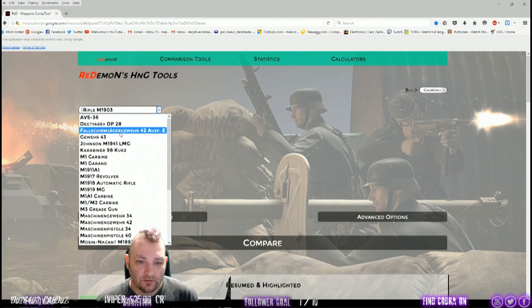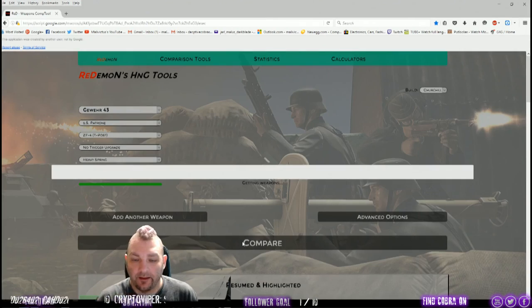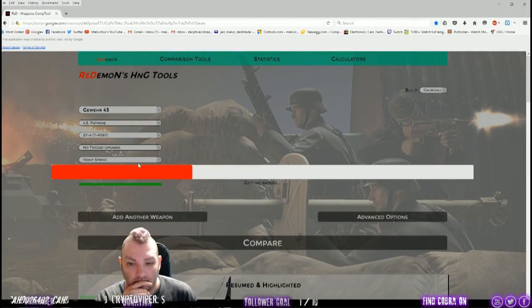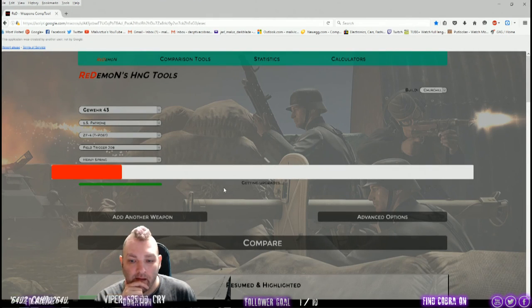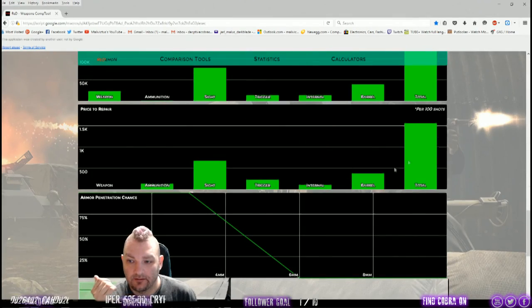So we're going to go to the Gewehr on the website and use my SS ammo, T-posts, no trigger, heavy spring, Scout 2. Let me compare — actually I am running a field trigger, so let me grab the field trigger and compare, and you're going to see how you keep farming credits.